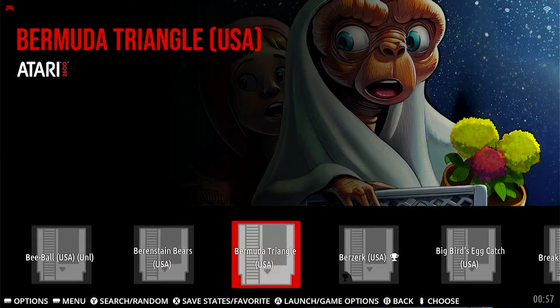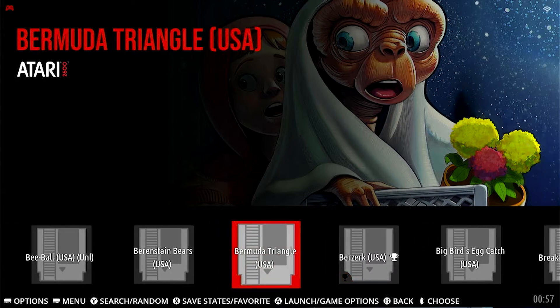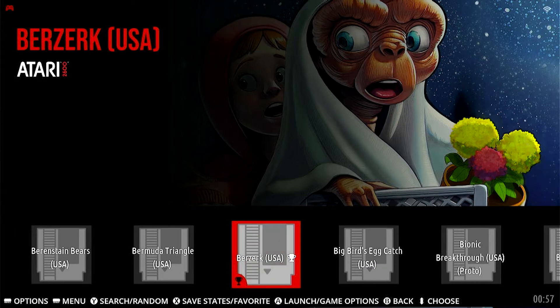The way this works is if I launch a game — and right now this only works on EmuElec — see how this game has that little trophy there? That means this game supports a thing called Retro Achievements, and I'll show you what that means in a sec.